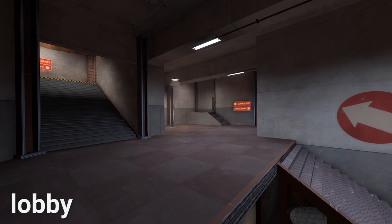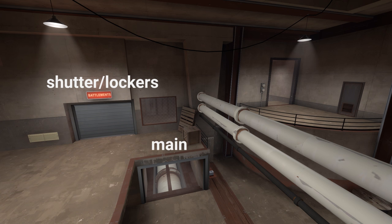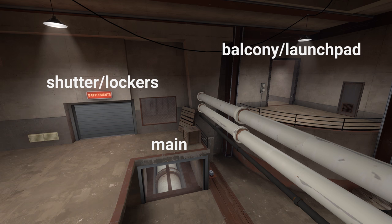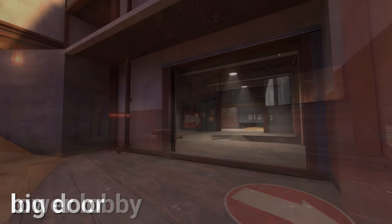Lobby consists of this large room separating Last and Second. From Last there are multiple ways to enter Lobby. From left to right we have Shutter or Lockers, Main, and Balcony or Launchpad. Both Shutter and Launchpad will put you in Upper Lobby while Main will lead you to Lower Lobby. From Lobby you have access to Second either through Shutter or this area called Big Door.